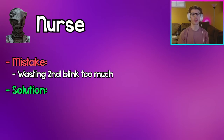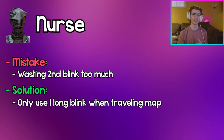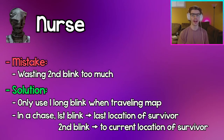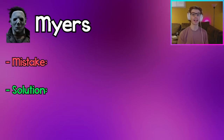Nurse: Wasting your second blink too often is a pretty big mistake as it makes your cooldown to reuse blinks much longer. When traveling around the map, only blink once. In a chase, use your first blink to go right where you last saw the survivor, then either use your second blink to where you see them next, or if they doubled back just M1 them and save your second blink.